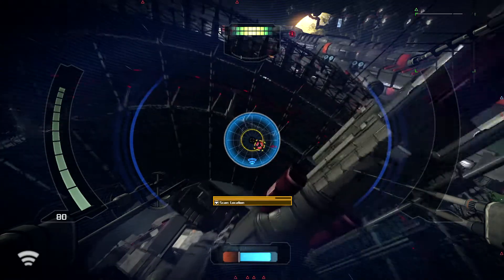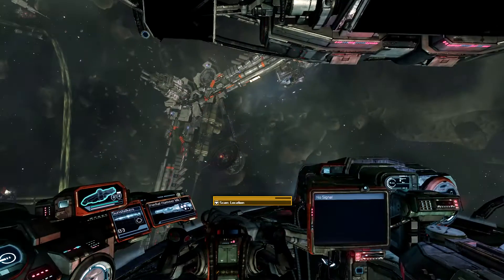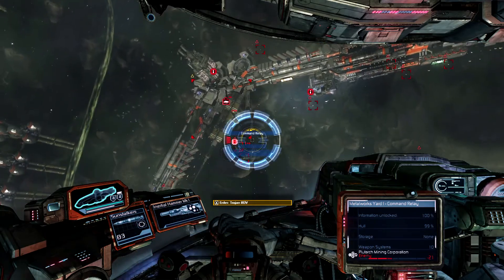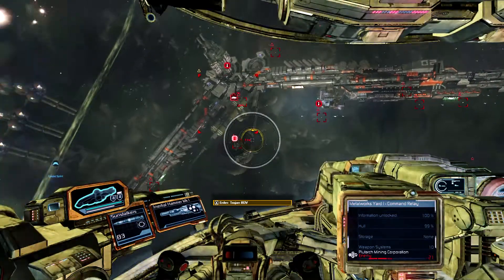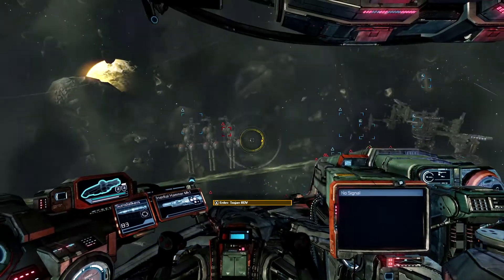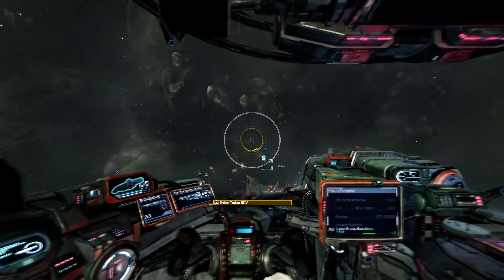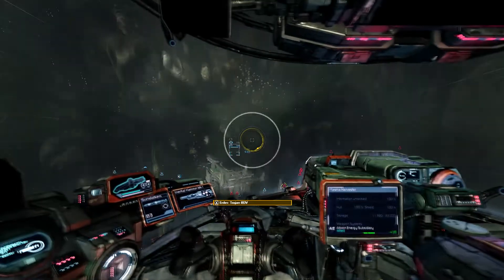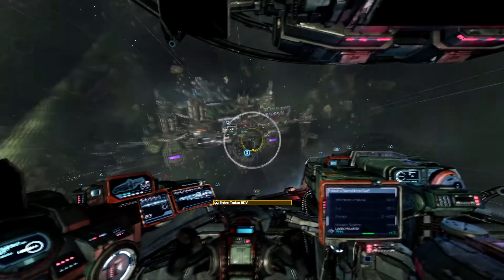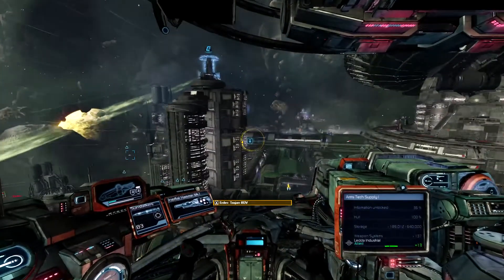That's not good. They got my damn drone! Those bastards blew up my drone! I gotta find another station to buy a new drone. Look at all the red triangles. I'm hoping this station is one that doesn't care about Plutarch — yeah, it is. Screw you Plutarch, we gotta find another drone.